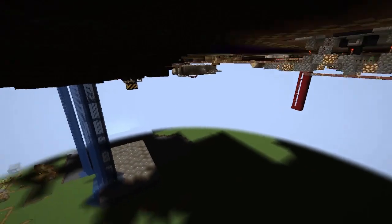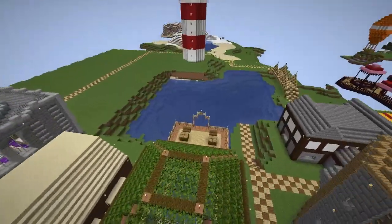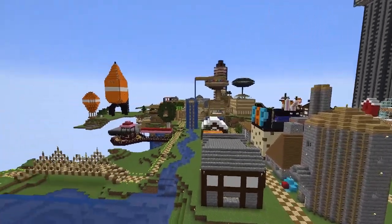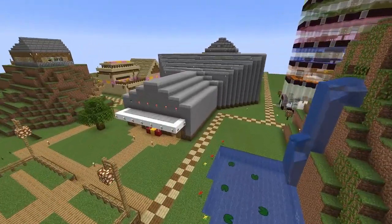I'm building on the super flat world with no more Y coordinates, so the water's Y level 64. This video is going to be me talking about my experience building Stampy's World. Episode 5: The Theatre.